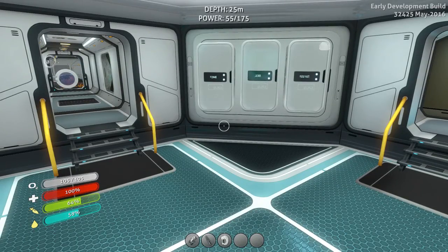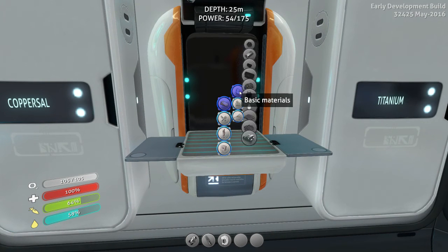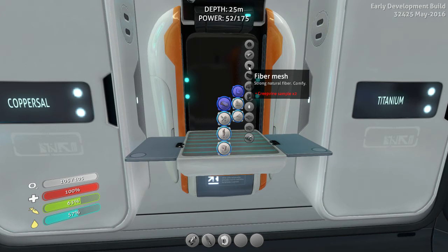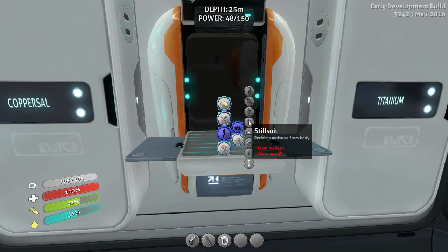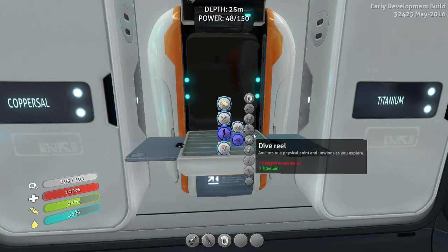There's one thing right before I'm getting ready to head out that came to my mind — this fiber mesh stuff. I haven't done a single thing with it. Like I said in one of the previous episodes — I think it was episode three — that I was going to go cut up a bunch of creep vines and then forget completely about it, and then all this stuff was going to rock my world. Well, guess what? I was right. Look at this: radiation suit — fiber mesh. Still suit — fiber mesh. Rebreather — fiber mesh. I need a bunch of fiber mesh.